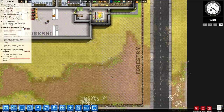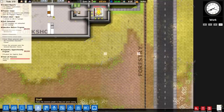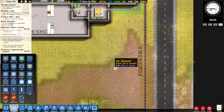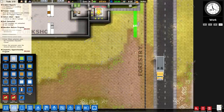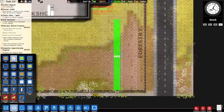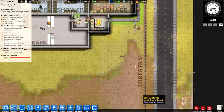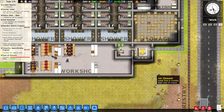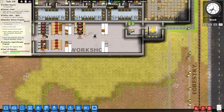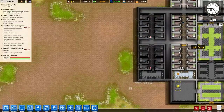Depending on where the tree stumps actually populate, I'm going to build paths down into it so that workers can quickly harvest the trees when they're ready. I want to see where they all populate so I don't run over any trees. A straight shot down and another line of paving stones all the way up should provide a quick in-and-out route. And those changes already cost us about half of our grant.